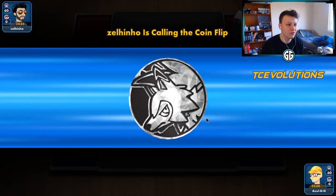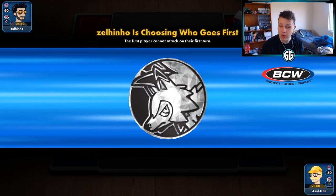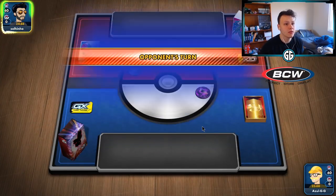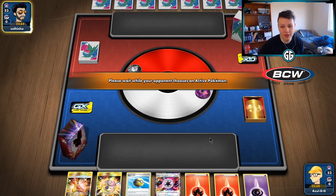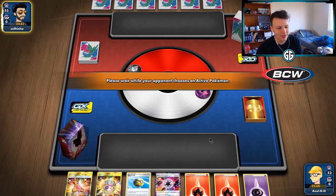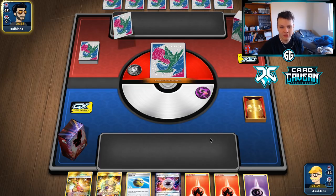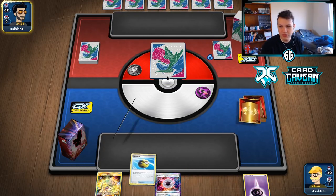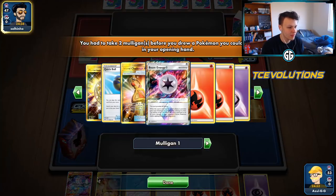Alright, getting into our first game here against Zell. Going first or second — we do want to go first if we get the option. We lost the coin flip so we're going second. ADP deck box, ADP sleeves — I want to guess they're playing ADP. Our game plan in this matchup is to try and get the turn one Burst GX, go down to five prize cards as fast as possible, and then once they use ADP's GX attack, try to one-shot that.